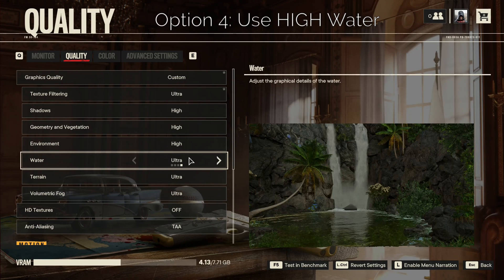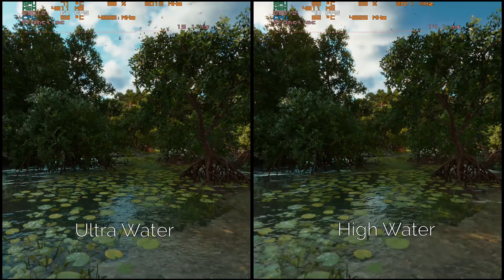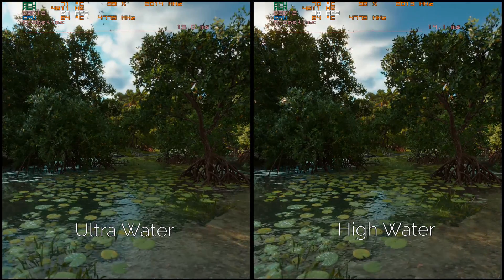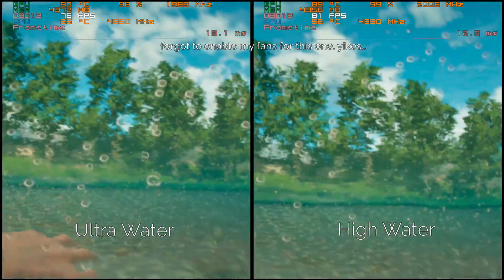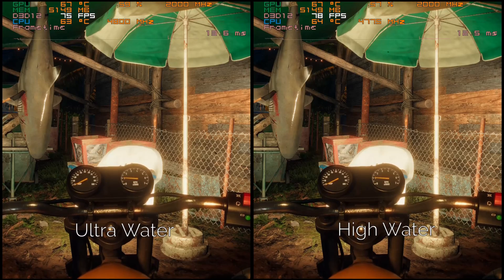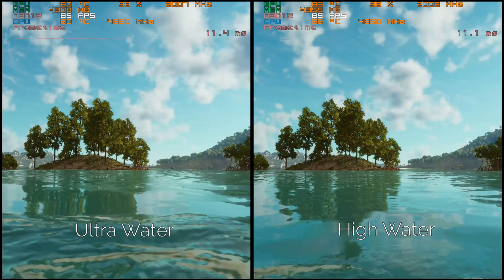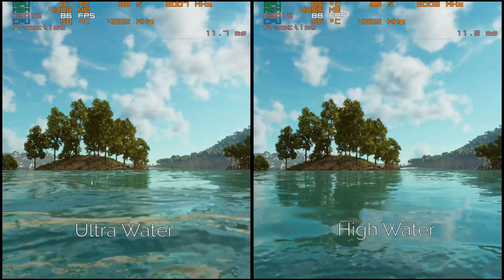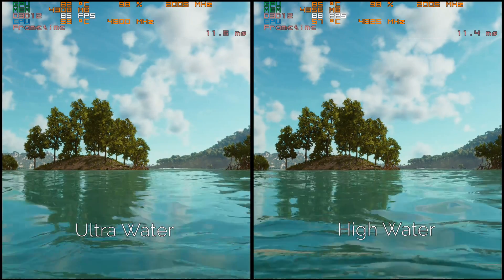Number 4 is Water. We know this is usually the last thing we ever tweak in modern games, but for Far Cry 6, changing Water down to High brings tangible performance benefits, albeit small on its own, while also reporting no visual change that my naked eye can see. What's weird is that the benefits of turning down the water setting carry through even if bodies of water are not rendered on screen. So for me, this is a no-brainer and must be set to High. Anything lower I don't really recommend, but feel free to try it.